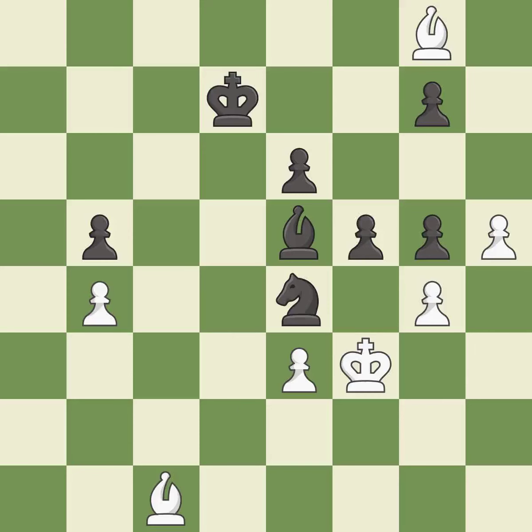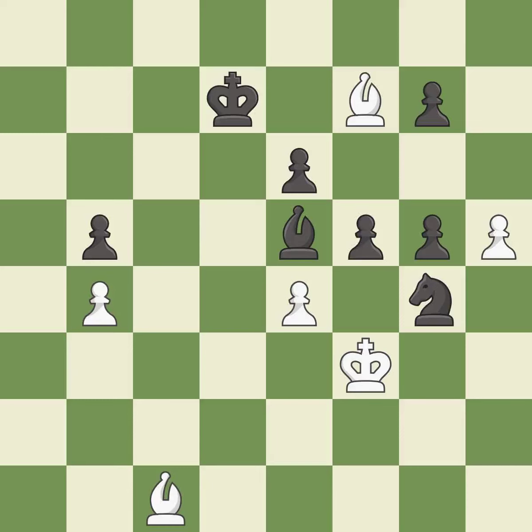The bishop moves to a safer square — it is good. This forks multiple pieces — it is best. The bishop moves to safety. This threatens to take an outpost with a bishop — it is best. That was a free pawn — it is best. This reveals an attack on a pawn — it is excellent. Very precise — it is best.